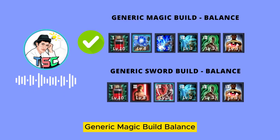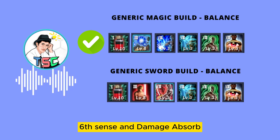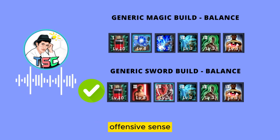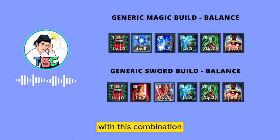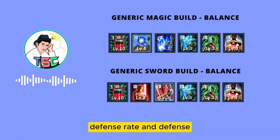Generic Magic Build Balance: Vitality Mastery, Force Control, Ruling Force, Eyes of Mind, Sixth Sense, and Damage Absorbed. For the Generic Sword Build Balance, we have Vitality Mastery, Offensive Sense, Impact Control, Eyes of Mind, Sixth Sense, and Damage Absorbed. With this combination, we get the highest points possible for each attribute: HP, Damage, Attack Rate, Defense Rate, and Defense.